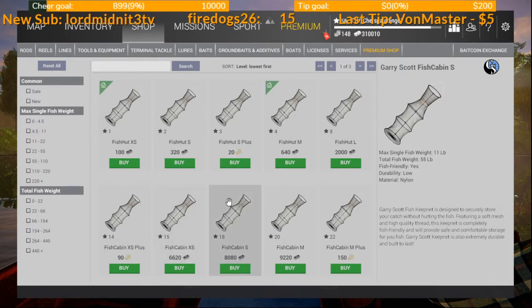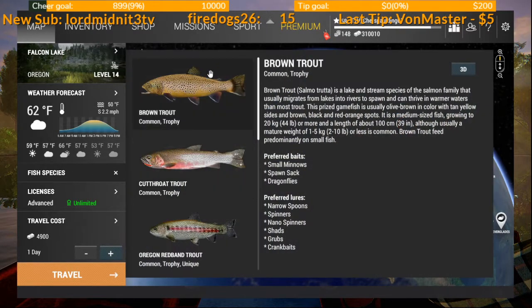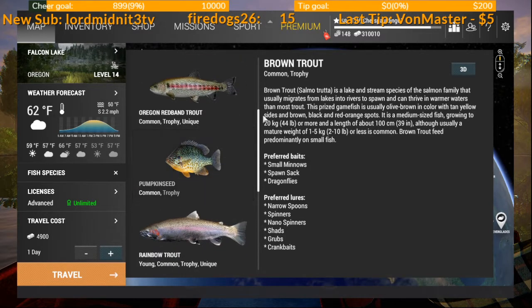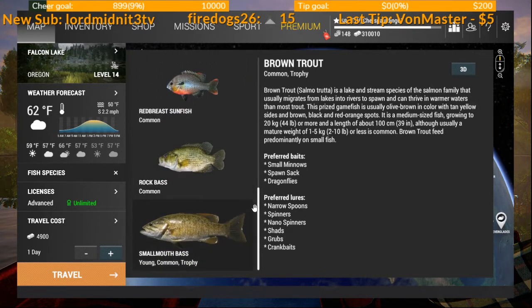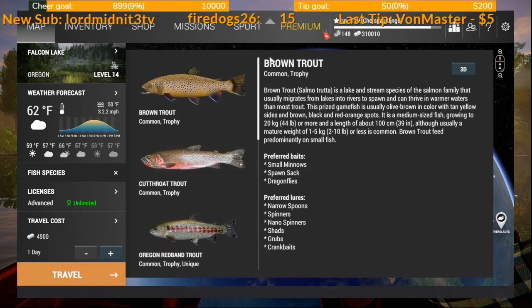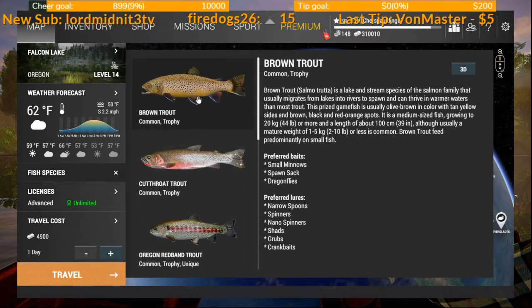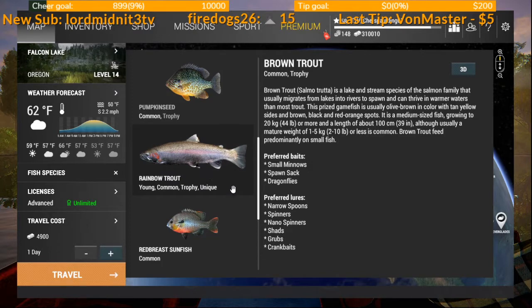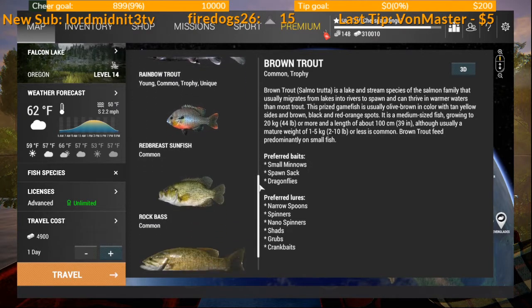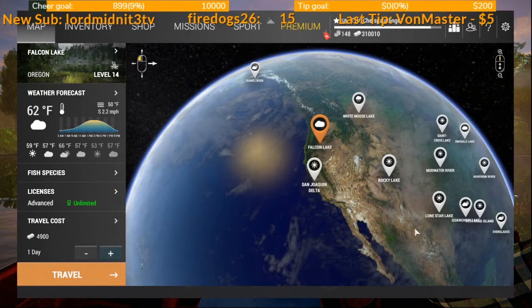After Emerald, my suggestion is to head over to Falcon Lake. There you've got a lot of different trout. You can use the same spinning setup you had at Emerald — you don't have to buy anything new. You can see there aren't very many fish species here, but there are a lot of them. You can go for smallmouth bass, trophy browns, trophy cutthroats, uniques, red bands, and rainbow trout — really good money overall.